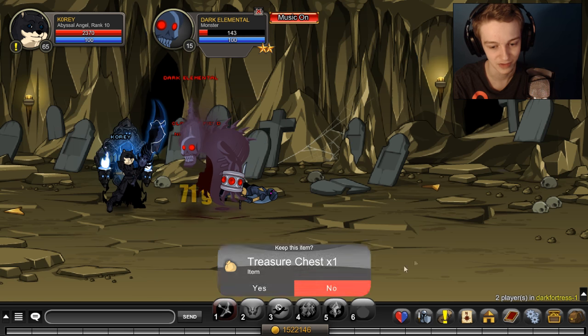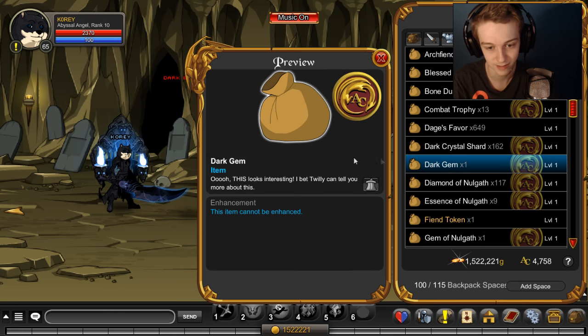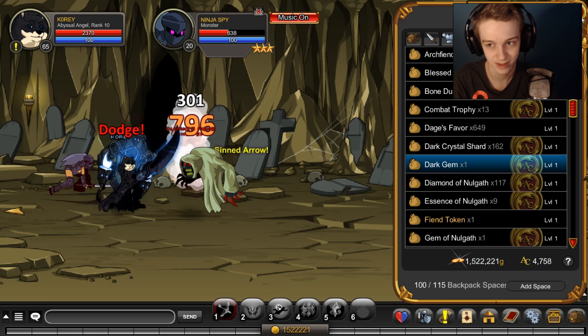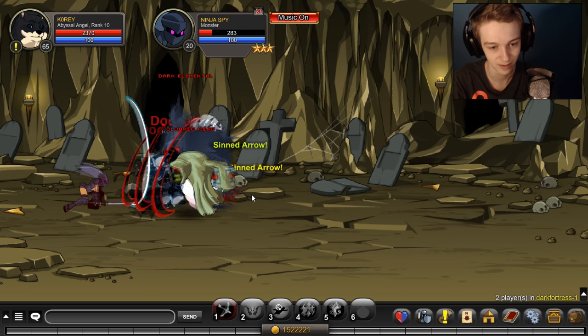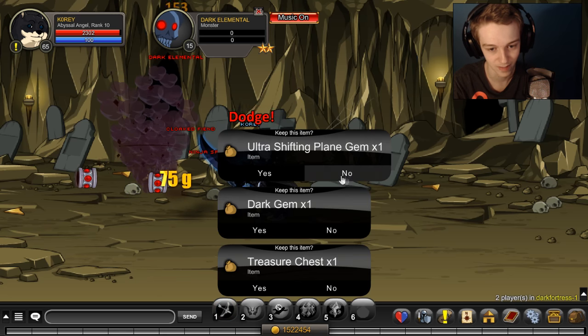If you don't believe me, I do have a screenshot and I also have one in my inventory right now. It's an AC item, dark gem. This looks interesting — I bet Twilly can tell you more about this. So I guess the way you're supposed to find the quest is you randomly get one of these gems from killing these elementals and then you talk to Twilly about it.